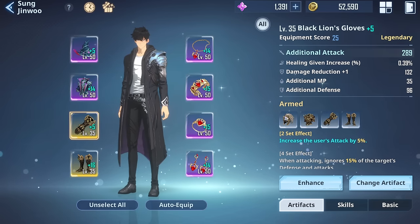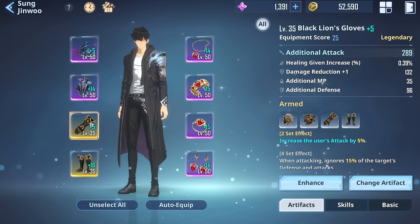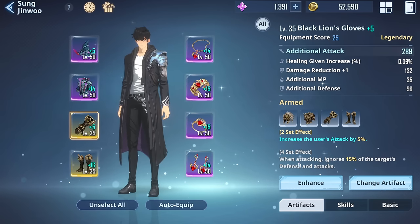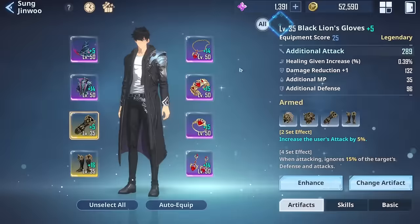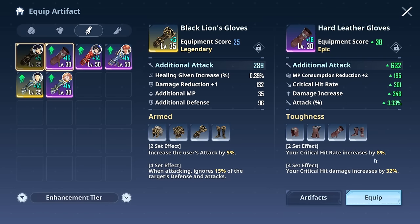This artifact is really important for him. I'm currently grinding level 50 and 55 legendary ones — these are only temporary artifacts. For the set that increases attack by 5% at two pieces, and at four pieces ignores 50% of target defense when attacking — that can work really well on Sung. Critical hit rate and critical hit damage artifacts are also excellent. If you can get a legendary level 55 with additional attack, critical hit rate, damage increase — that's perfect. Definitely a good choice for him.